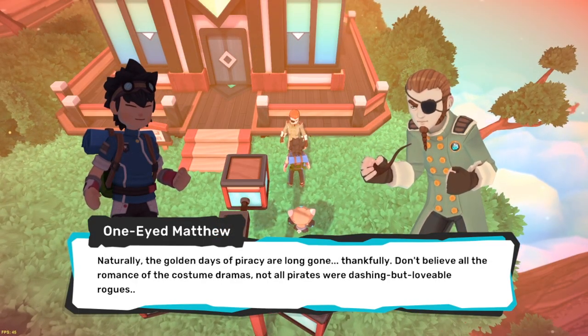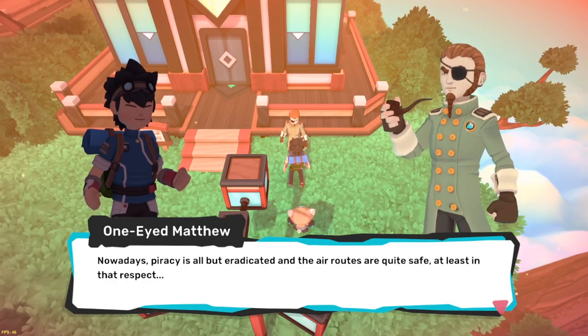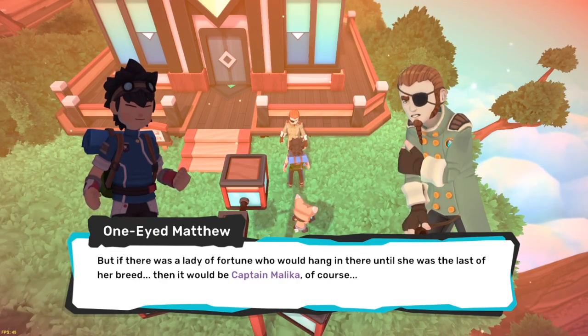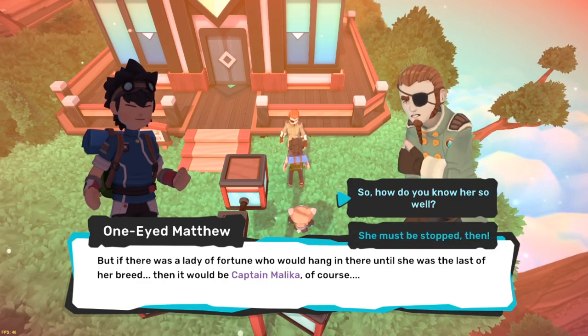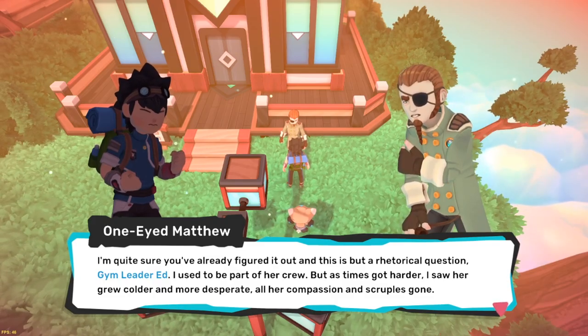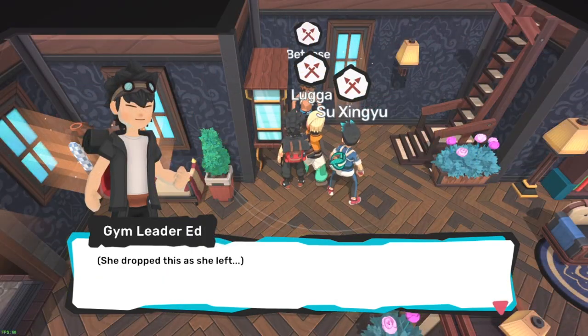The Ignoramus Cloak can be found by completing the Hunt for Captain Malika quest, which can be initiated in the Amethyst Barrens on Tukma and subsequently completed in Properton. It's a pretty simple quest — just follow the directions after initiating it. It should take you about 10 minutes.